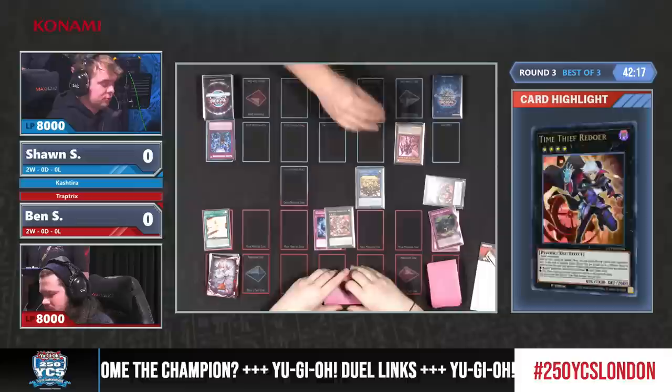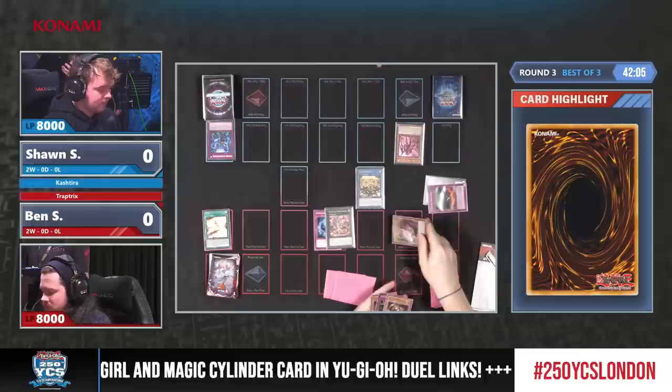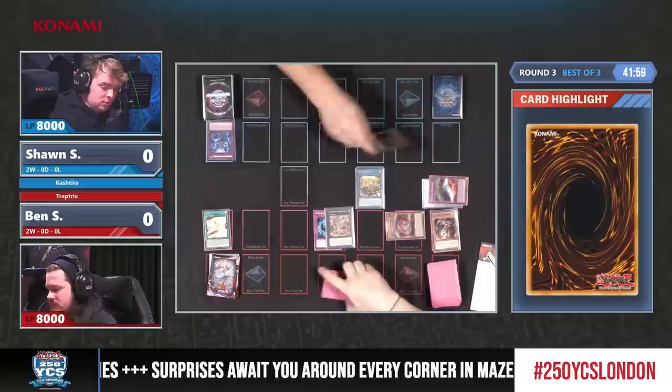The Kashtira deck at the moment has two options: either to play like a Zoodiac deck, relying only on Arise Heart and nothing else, or it can go all out. The reason is pretty much about Nibiru. Ben is maining it, and you wouldn't expect it in Trap Tricks, so that might be a factor in game one.